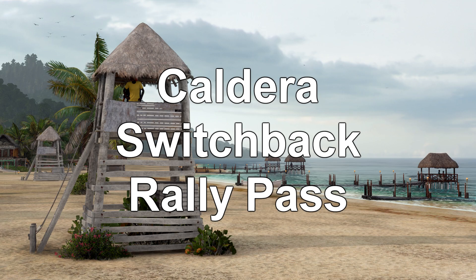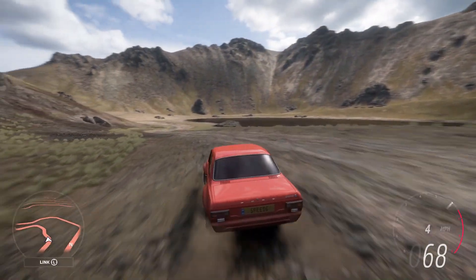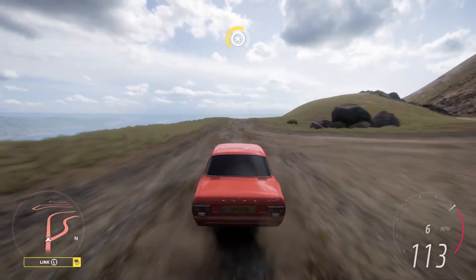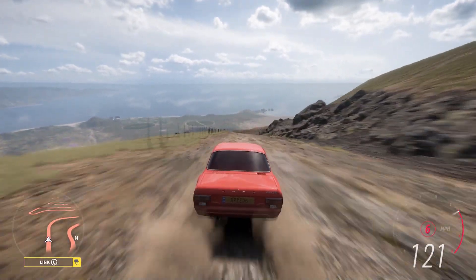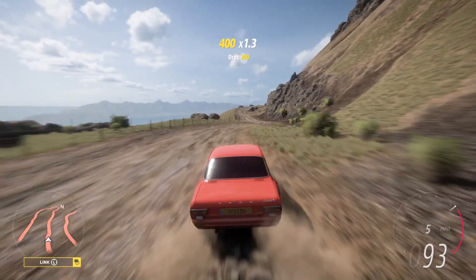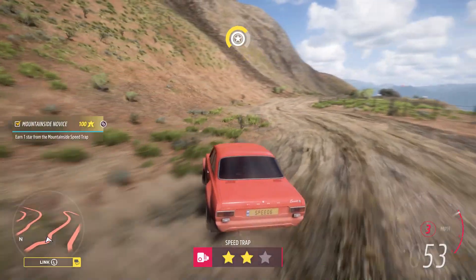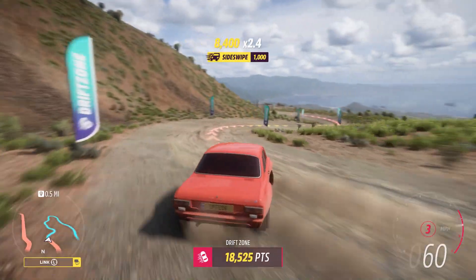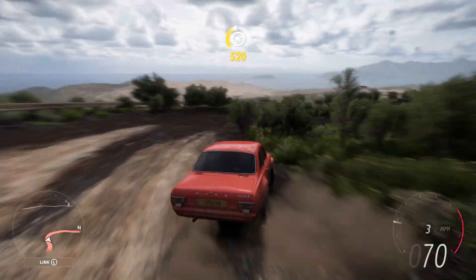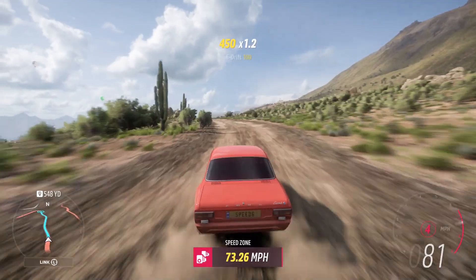Number 1: Caldera Switchback Rally Pass. Now this has to be the most talked about bit of road on the entire map pre-release. On the east side of the Grand Caldera Volcano there is a fantastic tarmac switchback road, but at the peak and down the west side there is the greatest rally road ever seen in a Horizon game. At first glance it looks pretty straightforward, however once you are flying down the side of a volcano at over 100 miles per hour, those tiny bends, chicanes, and hairpins can get a little scary — and the road seemed to tighten up a bit. The route I ran here started at the top and basically just follows the road all the way down to the bottom, finally finishing at Dunas Blancas. This is no doubt the best rally road in not only Horizon 5, but the best rally road in any Horizon game yet.